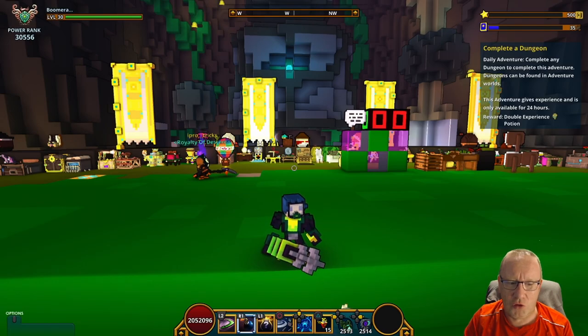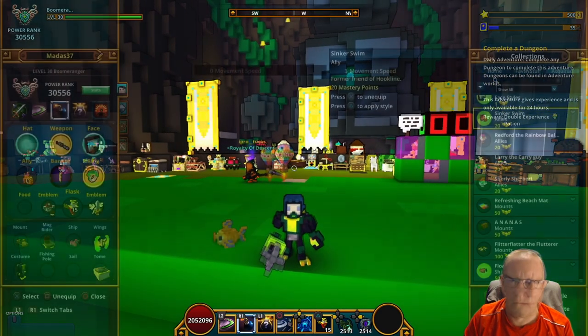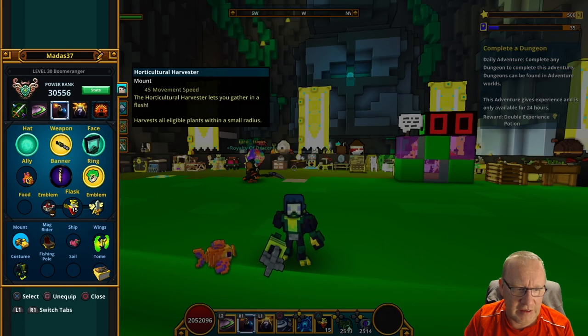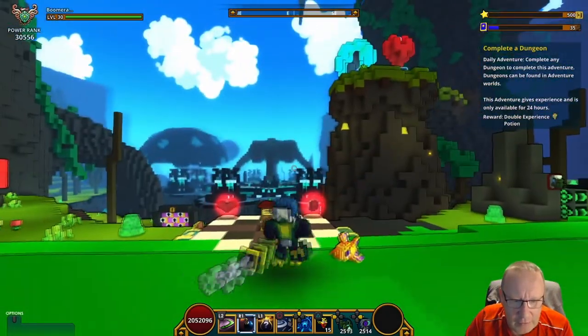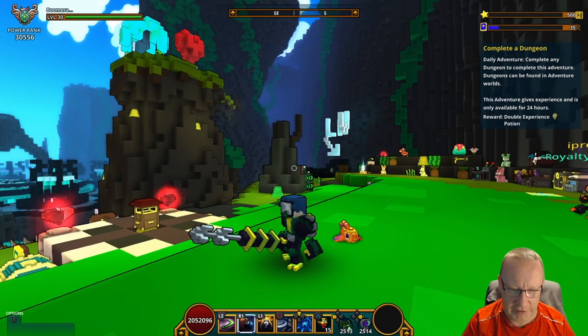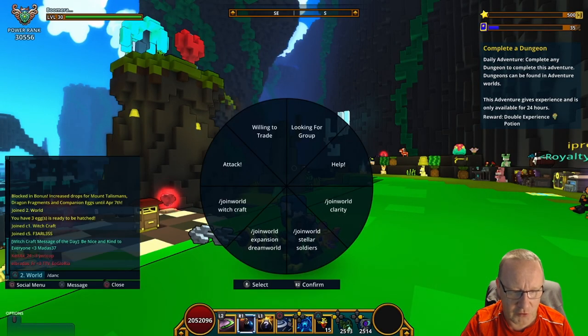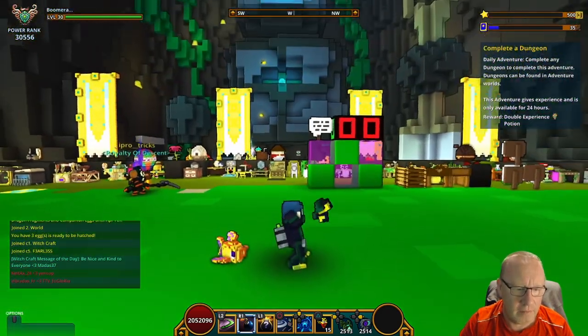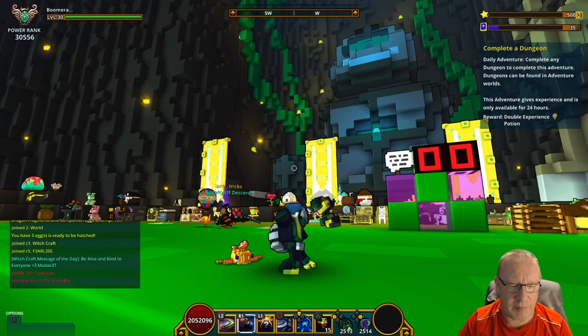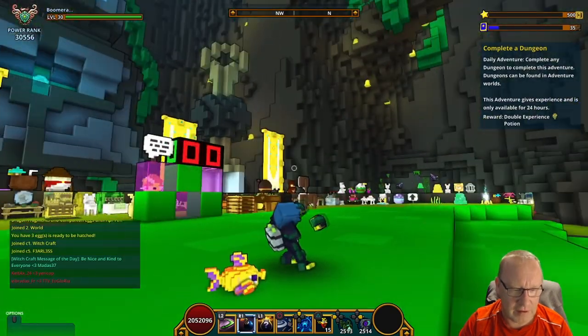So let's take a look at the mounts and stuff. This is the Sinker Swim alloy - he gives 3 to movement speed, and as you can see he is a little fishy. Shall we do a dance and see what he does when he dances? Yeah, he just flaps his fins, that's okay.